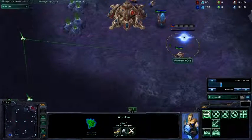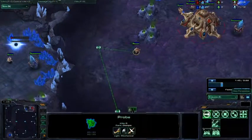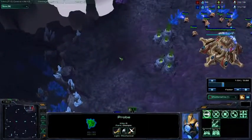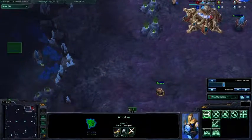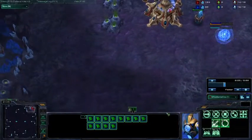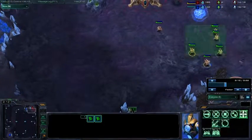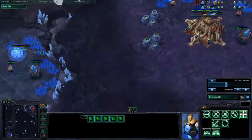So with this guy, instead of going straight to his base, I scout around here. I wasn't really paying attention at first, and then I see that and I think, well, that's probably a proxy 2-gate coming. Then I realize there's no gateways there, so it's a cannon rush, which is very unusual. Don't usually see those anymore, seeing as how I am in the Masters League at the moment.